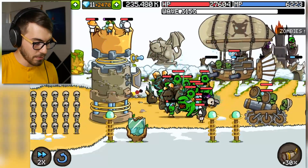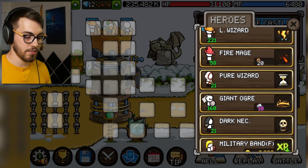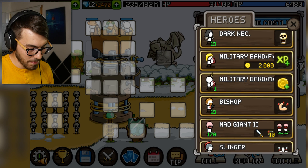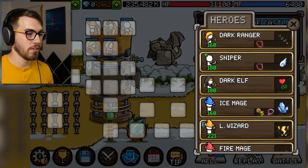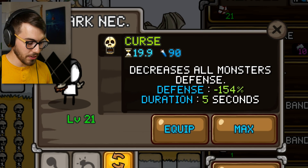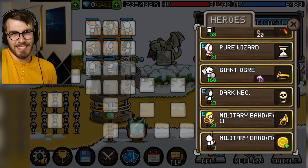Problem is these guys are gonna absolutely destroy me now. I didn't even put in my hero so I don't even have Thor out there with the buff. So far, so bad — it's not looking good at all. I can't put in the archers. This is just a silly little scenario I'm coming up with here and I'm deciding the rules. Military band — that's fine. Pure wizard just changes the cooldown, so not an attack, I'll go with it. Dark necromancer — not an attack, it's an ability. I'll put them in as well. This guy repairs the castle, so that could be fun.